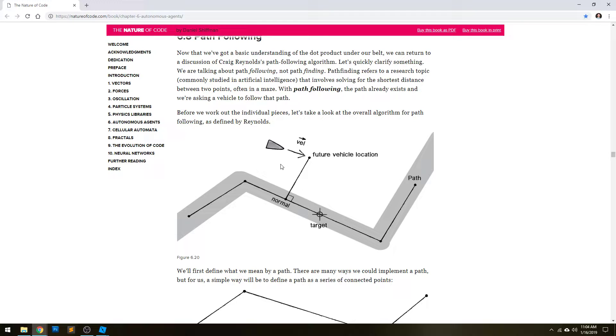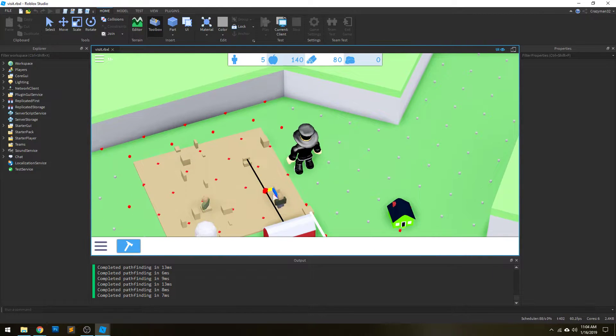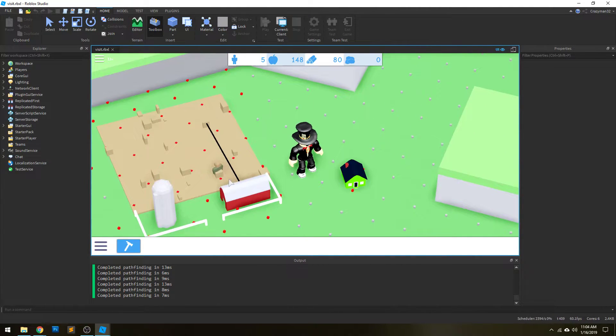If you want to look a distance of 5 ahead, you would multiply the normalized velocity by 5 and add it to your current position — that would look ahead 5. That's what you're seeing with the little blue line: it's projecting the future position ahead by a distance of about 1 or 2.